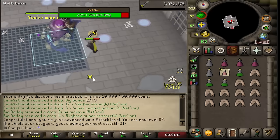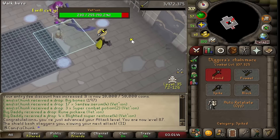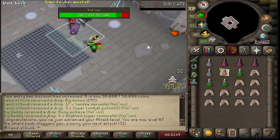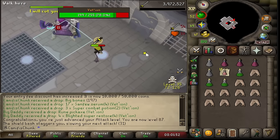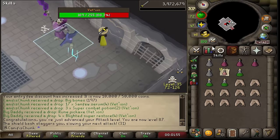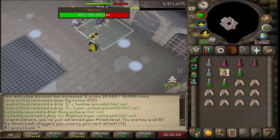There is 87 attack — we nearly missed that one. Very nice. Going to keep going up to about 90, that's probably where I stop and go back to strength. I still think of myself very much as a range-based account, but 87 attack and 94 strength — we're kind of getting there on the melees.